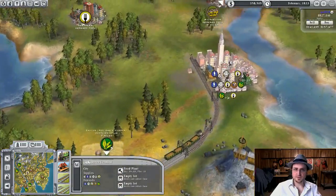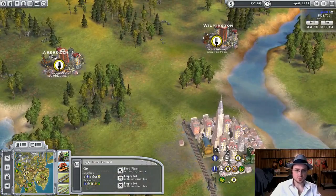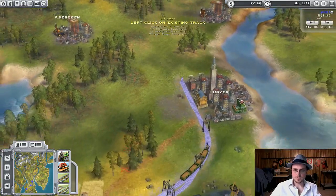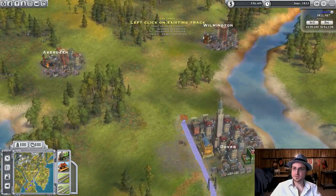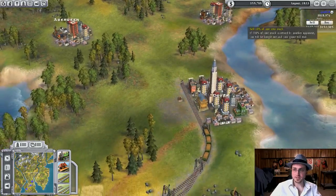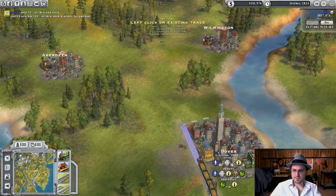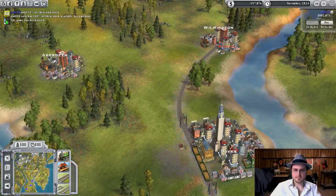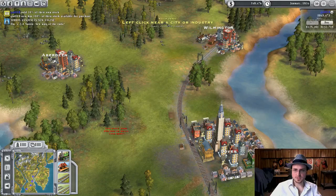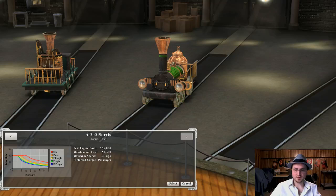But now we have an excess of food. Aberdeen wants food, Wilmington wants food — good. We'll split these off. We've got a little bit of money, not quite enough. We'll sell some more stock. We'll connect over here and build an actual station, then buy a train. We have a Norris available now too — good. You're going to go from here where you'll pick up. You've got to manually set this up — two passengers, two food, and a mail car.